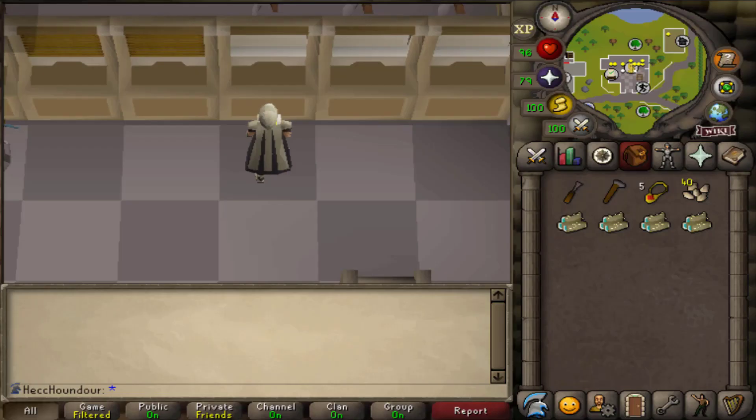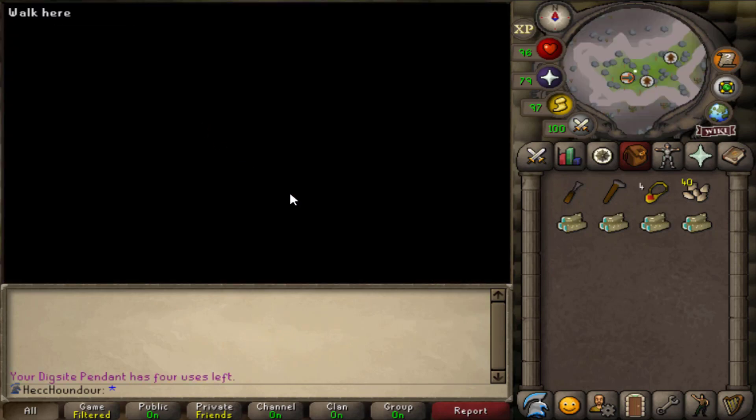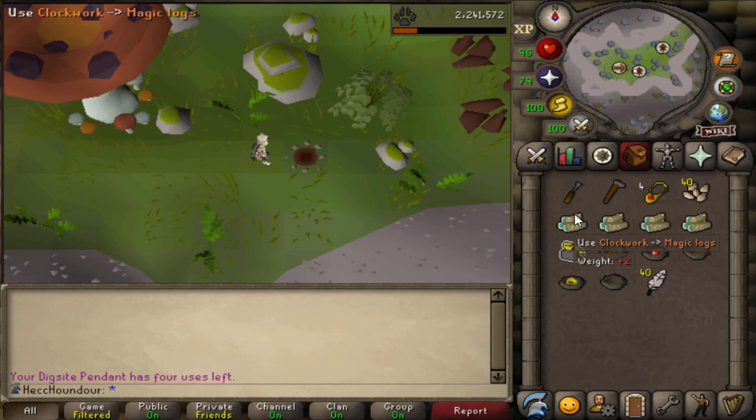Once the 50 minutes are up, grab out some seeds, your digsite pendant, hammer, chisel, and four logs. Teleport to Fossil Island and use the mush tree to Verdant Valley. Click on your birdhouses to loot them and you'll get your clockwork back. Use the clockwork on a log to make another birdhouse and set it up the same way you did last time.